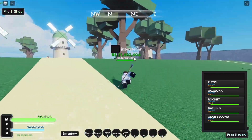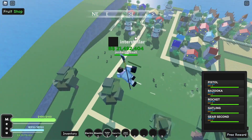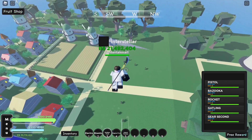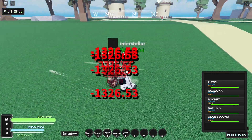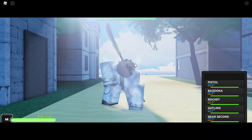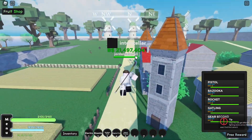Rocket in Gear Second is exactly the same — it doesn't go any faster, no new animations. It is what it is. And then you have Jet Gatling — let's try it on this mountain bandit instead of Luffy since he'll wreck me.